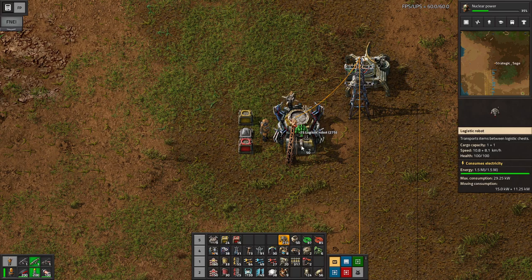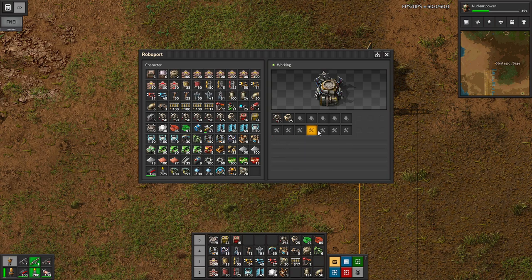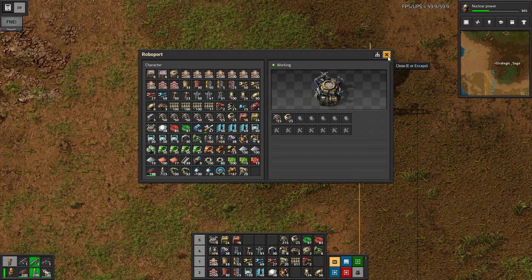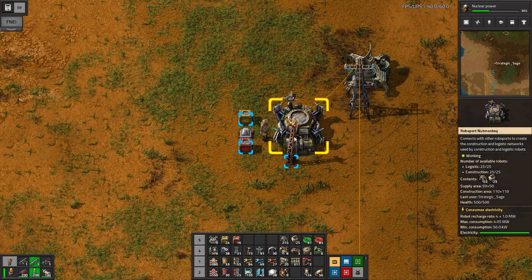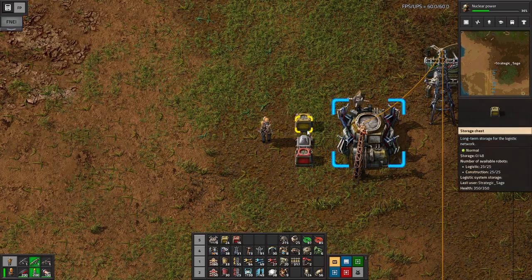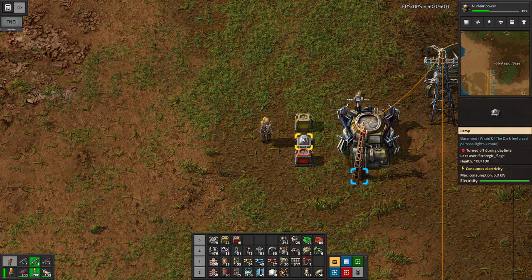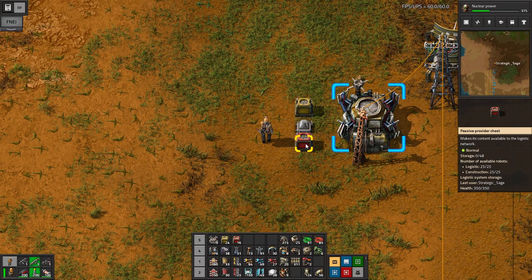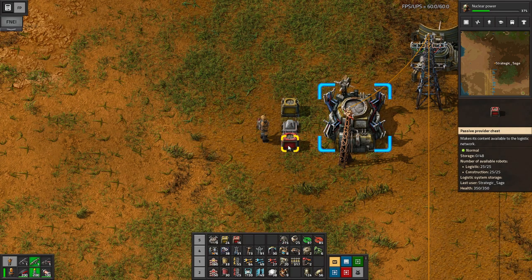The RoboPort itself - we're going to drop in half a stack of each type of robot. Inside there are also several stacks available for repair packs, for construction robots to go out and repair things if needed within range of the logistic network. Then we have two chests. These are the two that come with robots: the red passive provider chest and the yellow storage chest. The passive provider looks like a normal chest - it is the lowest priority source and is never a destination. Robots will never bring items to these; they'll be loaded by inserters or manually. When robots can't find an item anywhere else, they'll look in a passive provider chest. They're passive because these chests will not ask robots to come take items - they're fine with items sitting indefinitely.